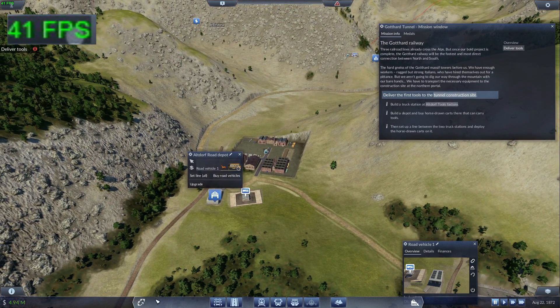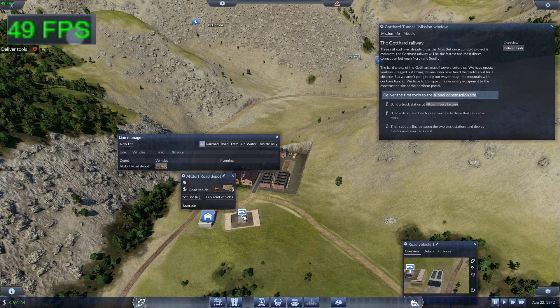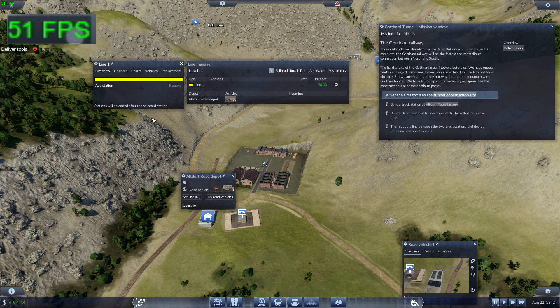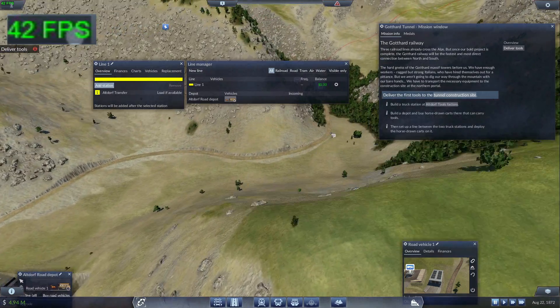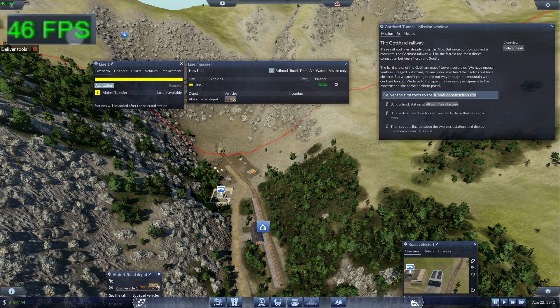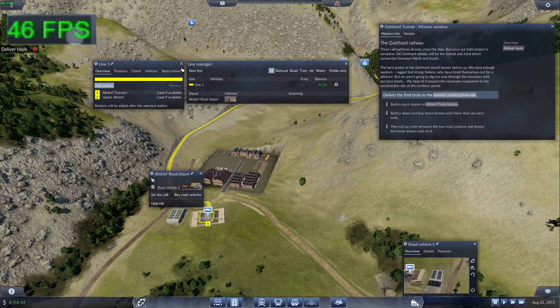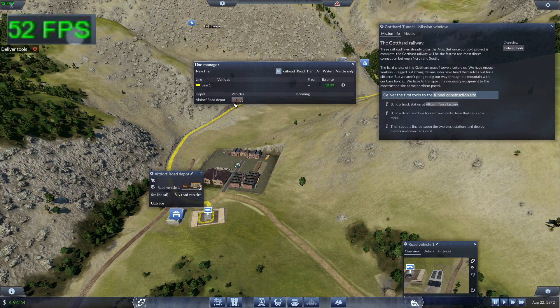The project is complete. The Gothard Railway will be the fastest, most direct connection between north and south. The hardness of the Gothard Massif towers before us. We have enough workers — ragged but strong Italians who have hired themselves out for a pittance. But we aren't going to dig our way through the mountain with our bare hands. We have to transport the necessary equipment to the construction site at the northern portal. So that's what I'm doing right now.